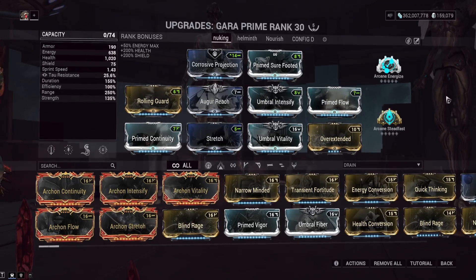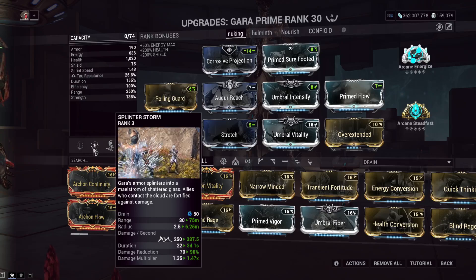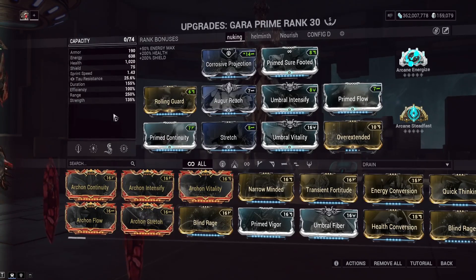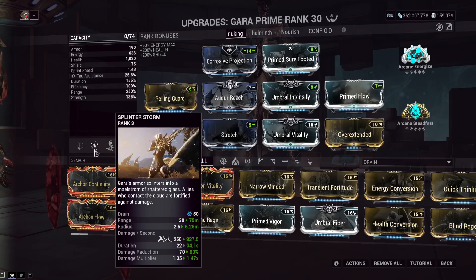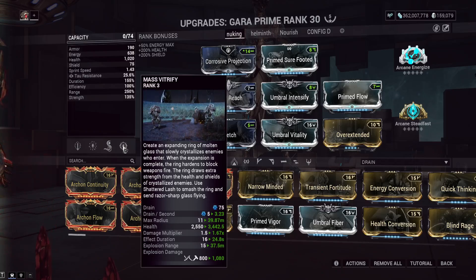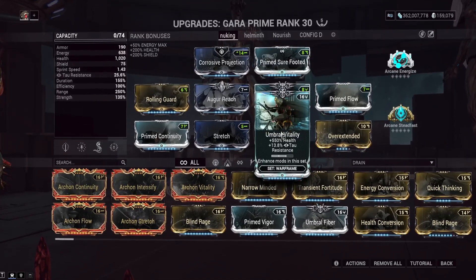This is an Umbra build with no Adaptation, because we get damage reduction from Gara's second ability Splinter Storm — at this power strength level that's 90% damage reduction, which is quite nice. You can also apply it to teammates, or put it on enemies to debuff them, though that's not really necessary. We're prioritizing as large an AOE as possible here. With this setup our slash radius is 6.25 meters, which is quite large for a Gara build, and our explosion range for nuking is 37.5 meters — an extremely large nuking range that holds up in almost every mission in the game.